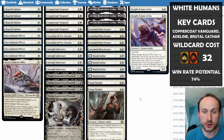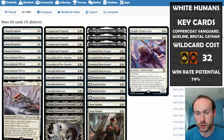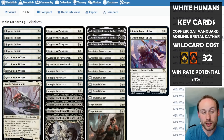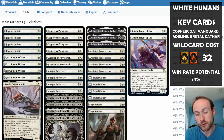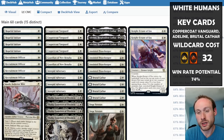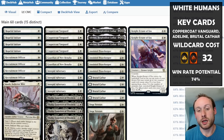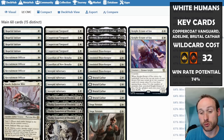Knight-Errant of Eos is great when you have a wide board since you can convoke it — casting it essentially for free by tapping five creatures. You can also look at the top six of your library and reveal up to two creature cards with mana value equal to the number of creatures that helped convoke. Since most things here cost three, you only need to convoke three creatures — pay two mana, tap three creatures, get a 4/4 and two extra cards.